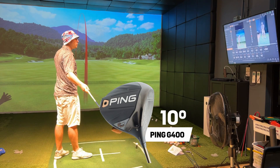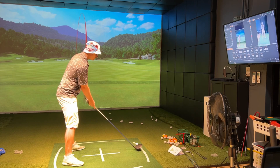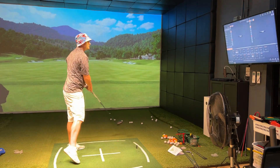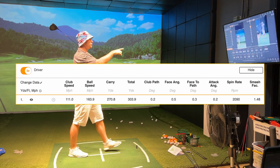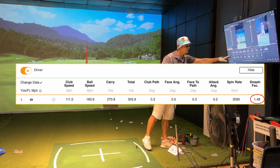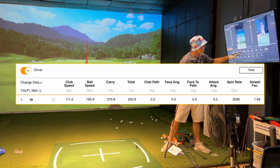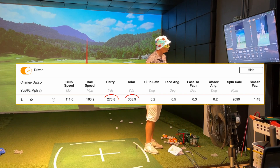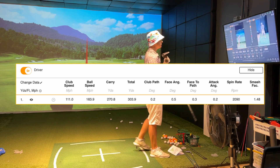What swing speed do you need to hit the ball 300 yards? Not on the carry, but on the rollout. It was a straight shot — 111 club speed. It's a 1.48 smash factor, which is the ball speed divided by the club head speed. That carried 270 and rolled out 303. So that's basically a perfect example of a 300-yard rollout, 270-yard carry drive.